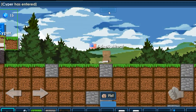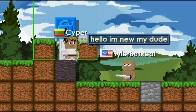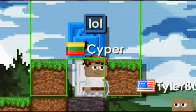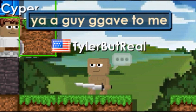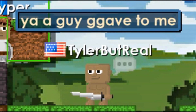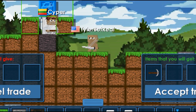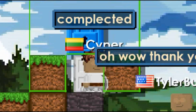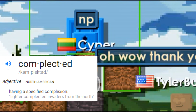Someone joined my world — Cyper, hello dude. I'm new, my dude, what is up? Please don't leave. You have a katana? Yeah, a guy gave it to me. Is it rare though? Yes, it's seven warlocks. Cyper's giving me a free pickaxe — thank you so much. Complected — that's how I feel about life. Is that even a word?